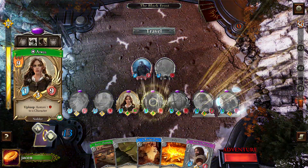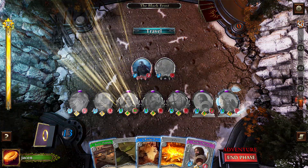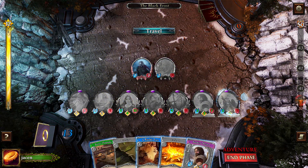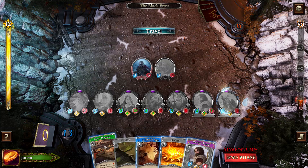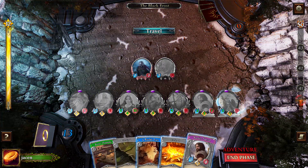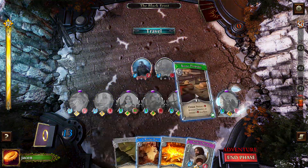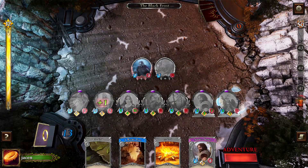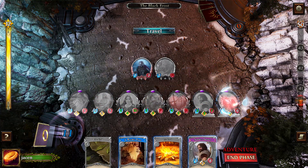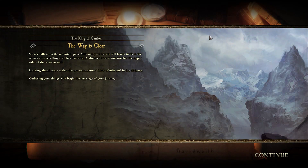I'm at full. I could play Bjorn's Hospitality before I travel — that would help a bit. There's a Firebrand. Yes, let's do it. Heal one from each character — that's one, two, three, four. And now we can travel into the last phase with 33 threat. Looks very good for a good score.